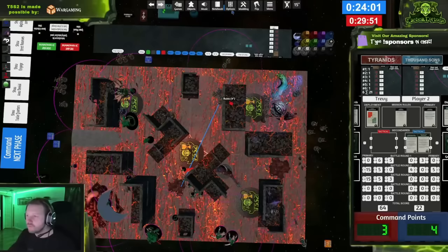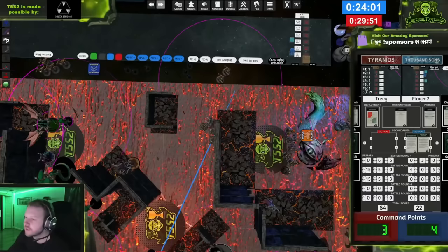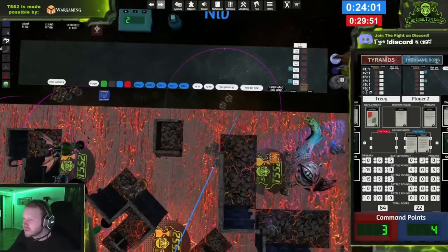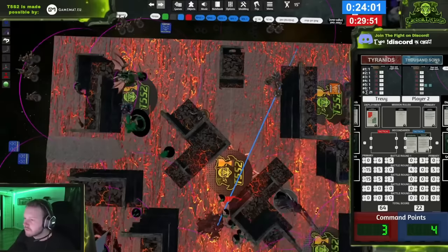Using your Shadow in the Warp at the most effective time is one of the big skills to playing Tyranids. What you want to do is use it at the start of your opponent's turn — oftentimes their Battle Round 2 or 3 — because using it at the start of their turn disrupts their scoring and then causes them to be Battleshocked through your next turn. There are some instances where you want to use it in your own Command phase to turn off enemy defensive stratagems. However, if you use it in your own turn, it only lasts one turn, whereas if you use it in their turn, it affects their scoring and impacts them for a full Battle Round.